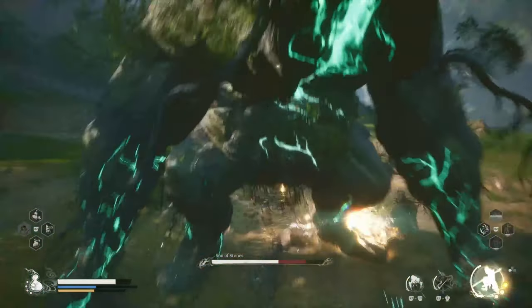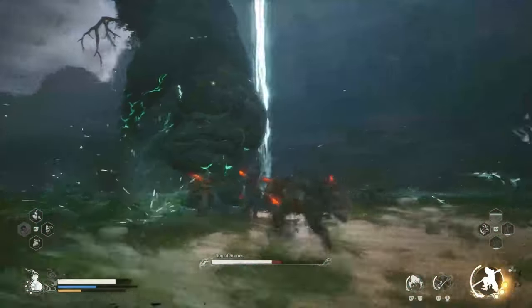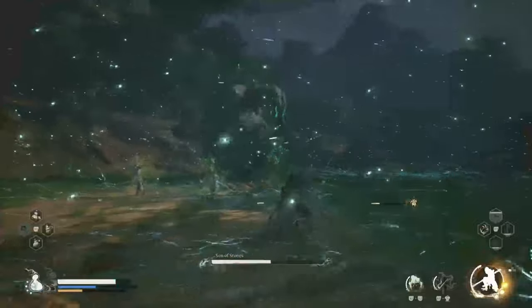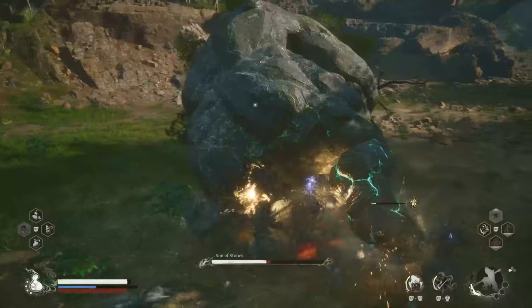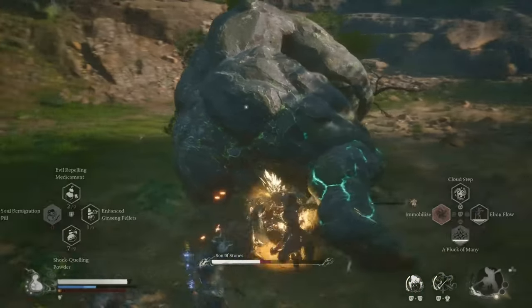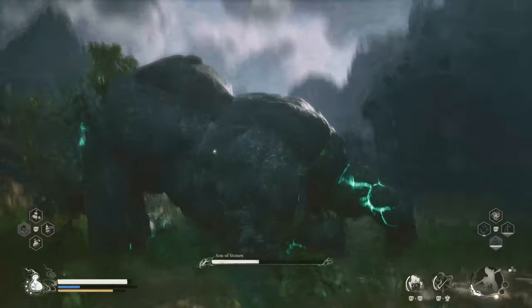Son of Stones is a lumbering giant — his attacks are slow but pack a huge punch. Stay close to his legs, dodge his attacks, and don't try to immobilize him because it won't work. Look out for his lightning area-of-effect attack: when he charges it, dodge the blast. After he uses it he'll collapse to the ground from exhaustion — charge up your heavy attacks and deal massive damage while he's down.